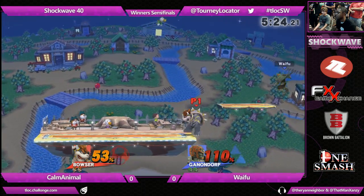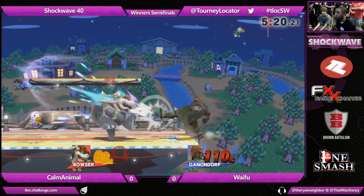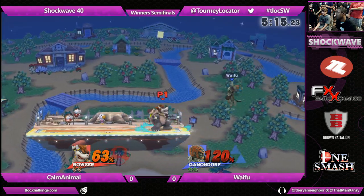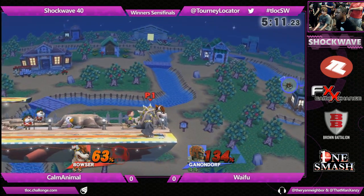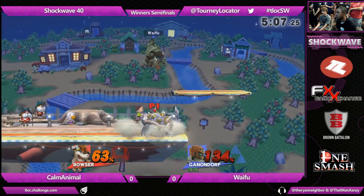When I see a little bit from Waifu, is he getting a little bit too aggressive? Calm Animal was able to bait out a lot of his approaches. That boot is so good out of shield. It looks like Waifu's really going in against Calm Animal's shield a little bit more. He's not spacing his moves the way that he needs to, and that's giving Bowser a lot of up Bs and a lot of grabs.